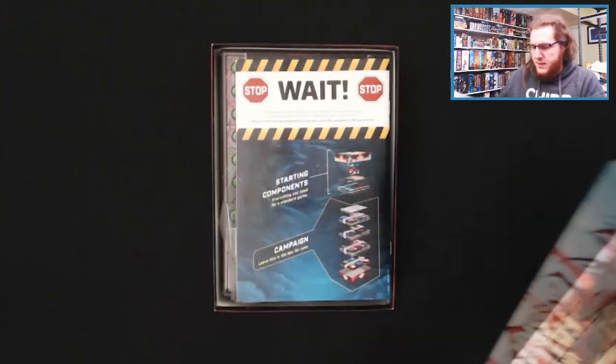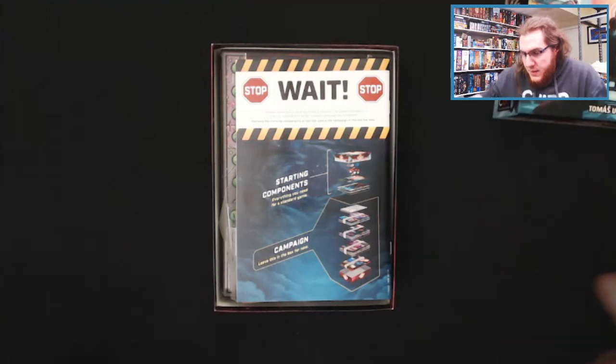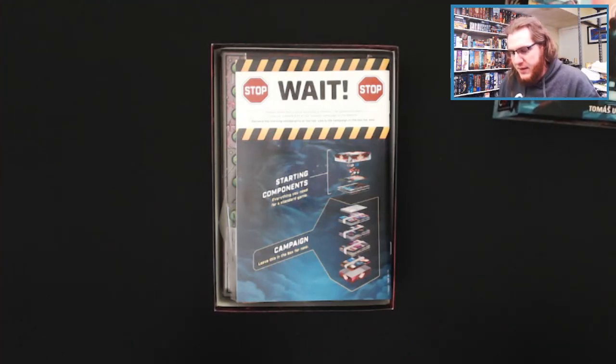Opening up the box, we have a note on top: do not dump out everything in this box. The game has been carefully packed with four chapter campaigns at the bottom. It says remove the starting components at the top and leave the campaign in the box for now. So we'll go step by step and try to leave certain things in the box that are campaign-based.